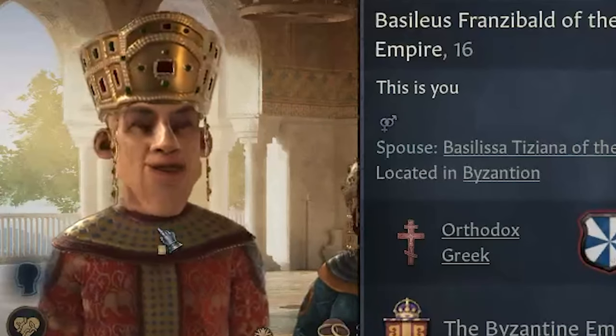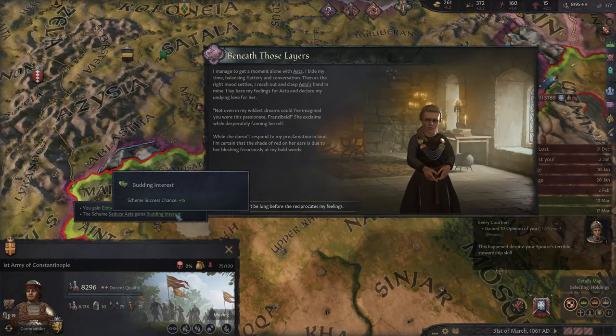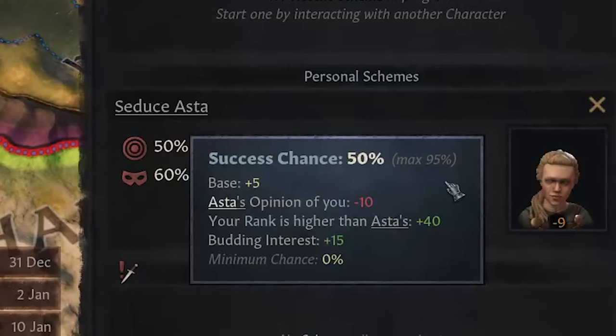Another day, another seduction. This time we'll go after Asta, who is a 19-year-old Swedish dwarf who is a courtier of Duke Sven. Our dear Asta has said, 'Not even in my wildest dreams could I have imagined you were this passionate, Franzibald,' she exclaimed while desperately fanning herself. This gives us a nice budding interest in our seduction scheme, and now we've got a 50-50 shot at seducing her. I'll take those odds — 50-50 seems like a lot better than I've ever done in my entire life.